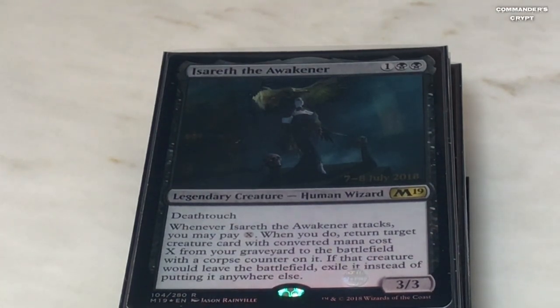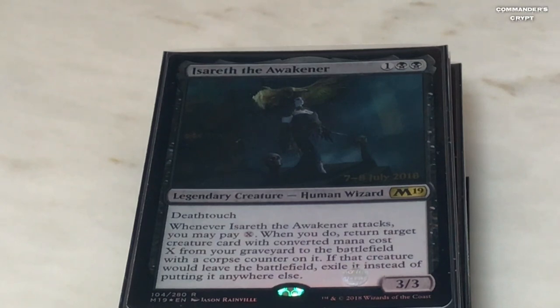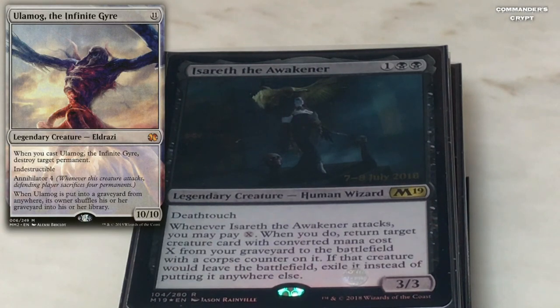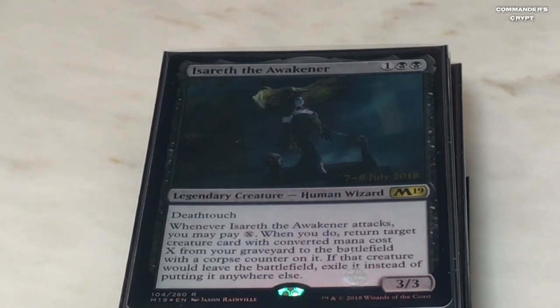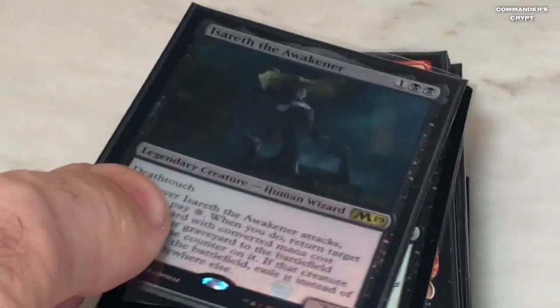In my last video I talked about Issereth the Awakener — that was a cheaper build for some reanimation. But what you're going to do is replace her with Eldrazi. Ulamog the Infinite Gyre would work well here — it's got an annihilator trigger of four, and with Isshin that's eight. You get to destroy eight permanents every time Ulamog attacks.